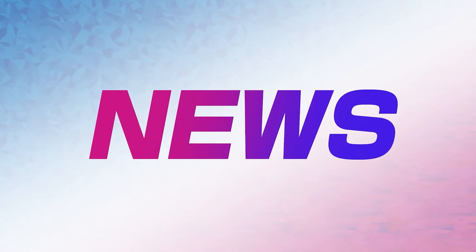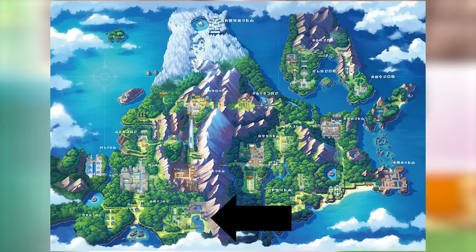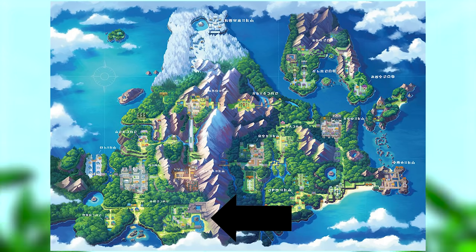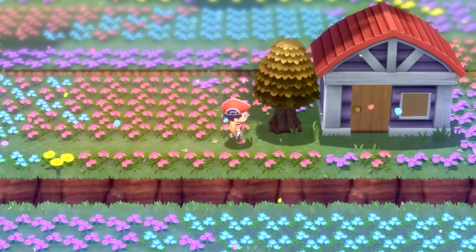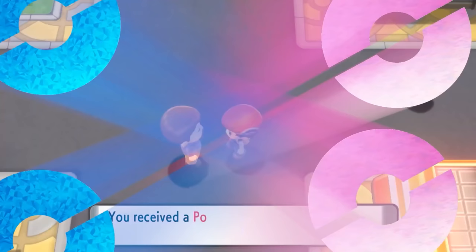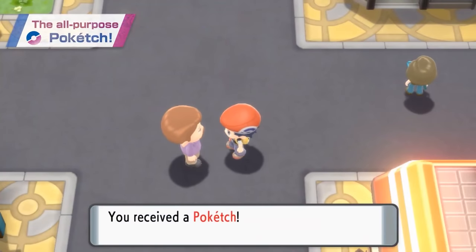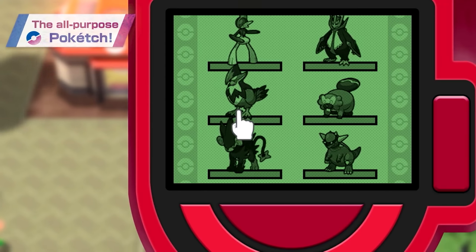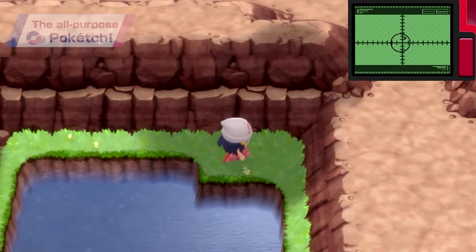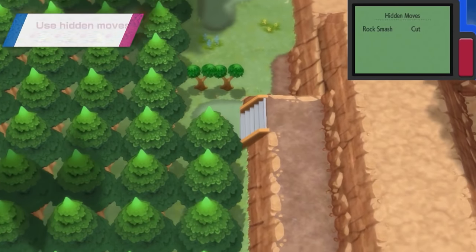Alright guys, what's going on? Linky here, and in today's video we are going to be talking about the Pal Park — everybody's favorite feature that half of people who played Diamond and Pearl never actually knew about. The weird thing with the Pal Park is that its features and what it did in the original game doesn't necessarily work in a remake. And yet, when we look at the map of the Sinnoh region, it's still there, but it also has some new features.